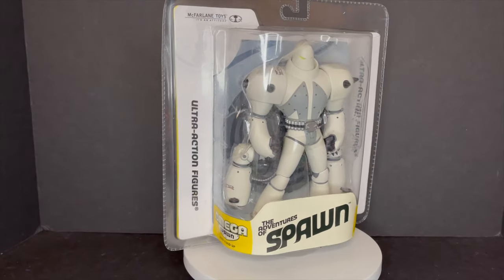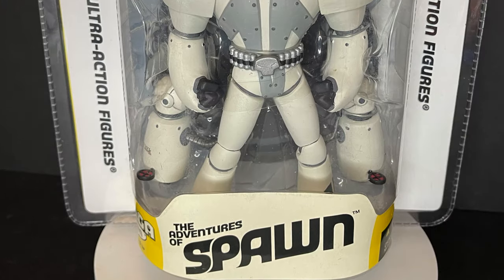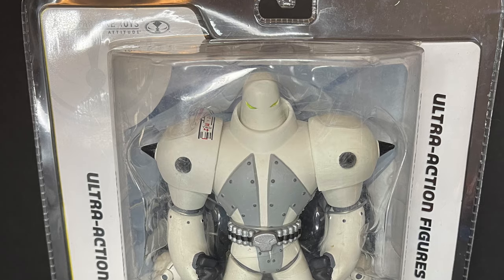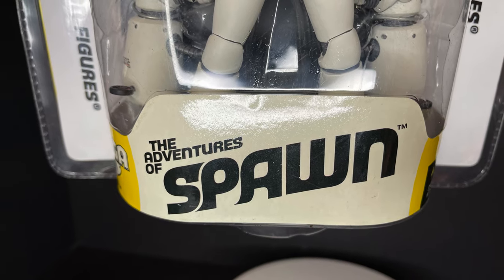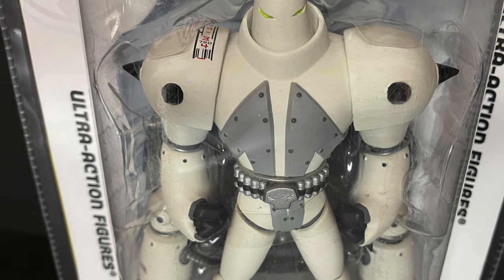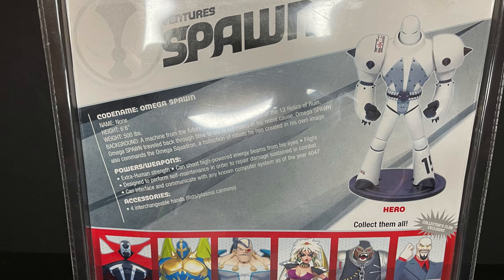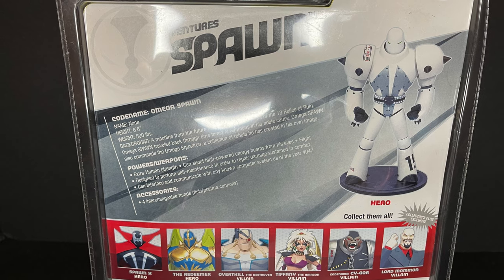An Omega Spawn blast from the past today on Retro Shiz, Let's Talk Toys. Welcome back everyone, Toy Shiz here, and I am back yet again to give you guys another Retro Shiz look back at the past. Today we are totally checking out Series 30's McFarlane Toys' The Adventures of Spawn action figure line — the Omega Spawn, all armored up Spawn, clad in white and black and some gray and skulls. This was part of their animated line, a little bit of a departure from the usual McFarlane, but since the animated Bruce Timm properties were hot at that time, McFarlane took advantage.